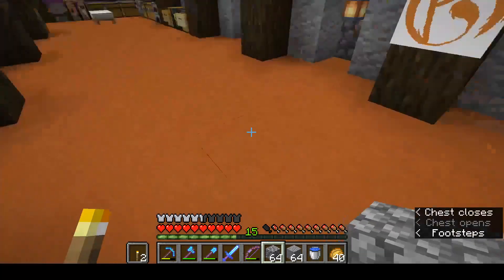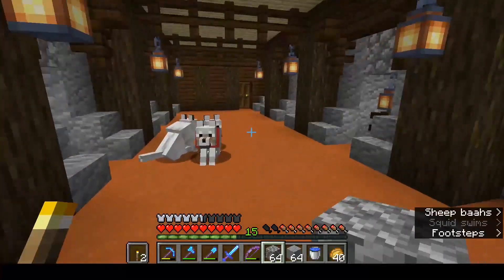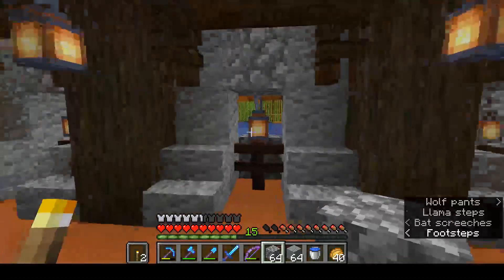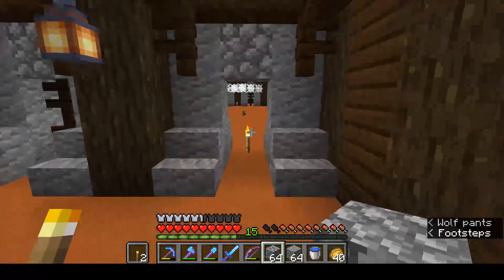So, while that chest empties, I'm going to work on the wall. I've slowly been developing the style of it — this is the interior wall. This is the exterior wall, of course. The lantern's there because it looks great when you're coming in from a long way away.